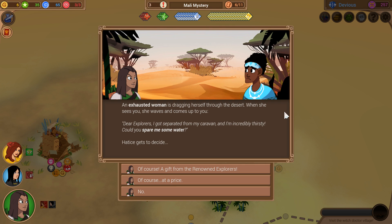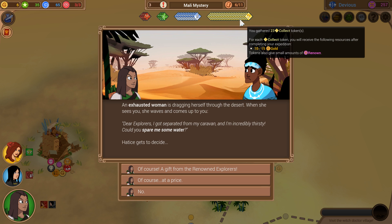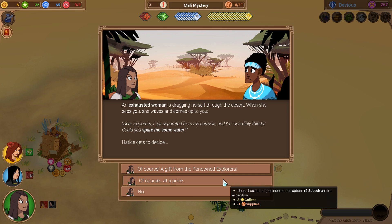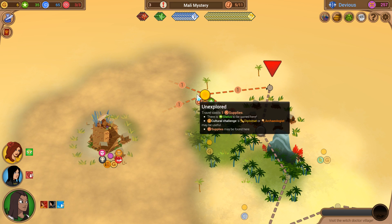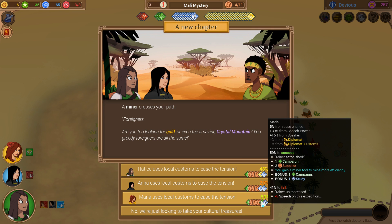An exhausted woman is dragging herself through the desert. When she sees you, she waves and comes up. 'Dear explorers, I got separated from my caravan, and I'm incredibly thirsty. Could you spare me some water?' Hattis gets to decide. I don't want to give her supplies, but I do want collect tokens — and Hattis will gain speech if we extort this poor woman. The lady quickly accepts and has turned into a different person: 'Of course I will pay you for the water — it's a rare commodity here.' After she's done, she continues her search for her caravan. That was weird. A miner crosses your path: 'Foreigners, are you two looking for gold or even the amazing crystal mountain? You greedy foreigners are all the same.' We're just looking to take all your cultural treasures. The miner tool is pretty useful, and obviously I want the supplies.